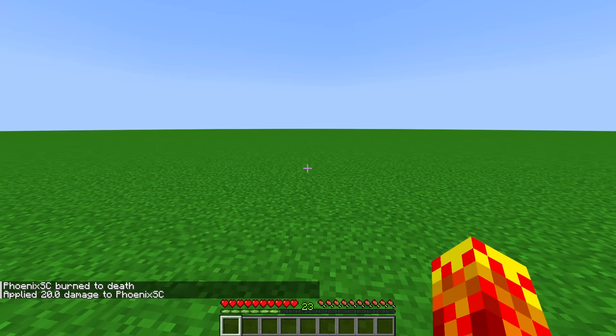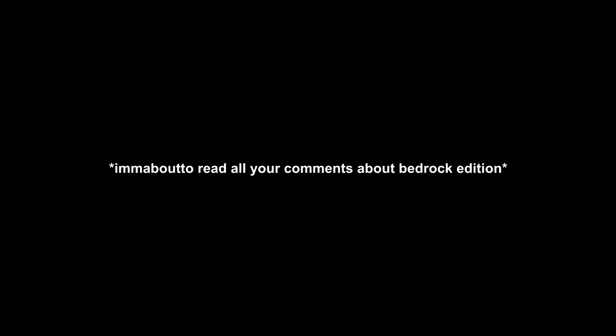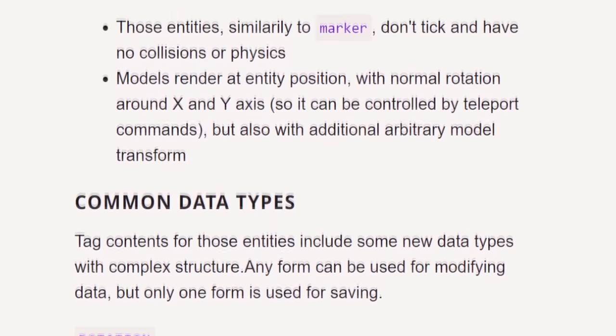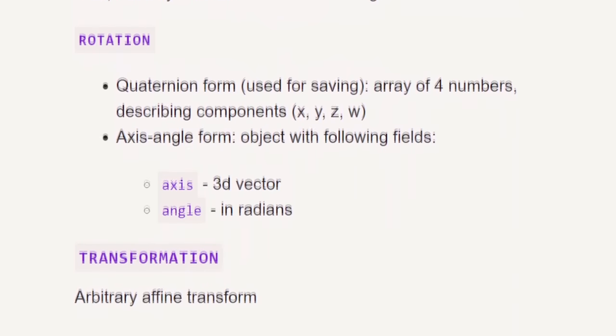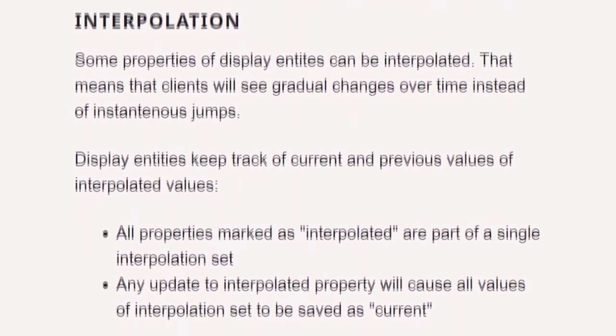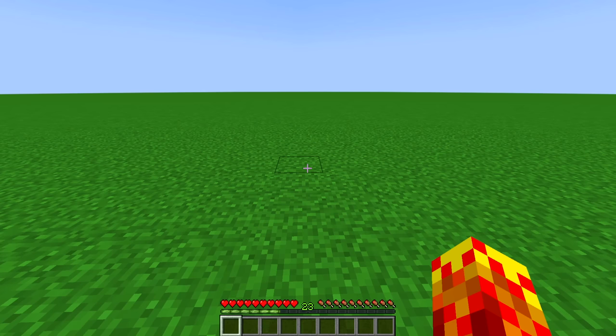We can now apply damage directly to the player without using things like slash kill and slash effect give instant damage. This came from Bedrock Edition. That's not really that technical. Some of the most intriguing updates that are released in Minecraft are often inaccessible to the public because they are very technical and esoteric, until there's someone out there who can demonstrate to you guys just how cool it is. That's why I'm here, but do bear with me.